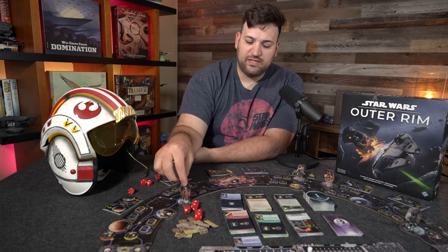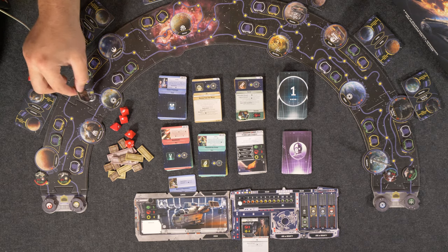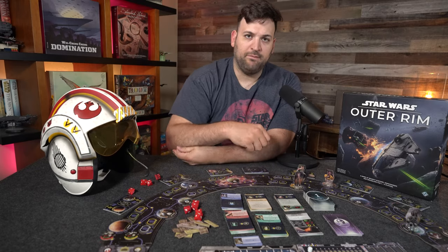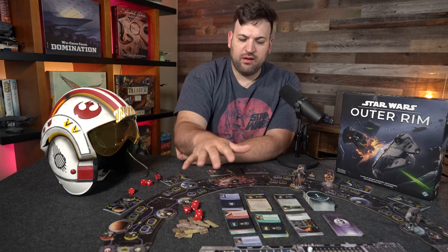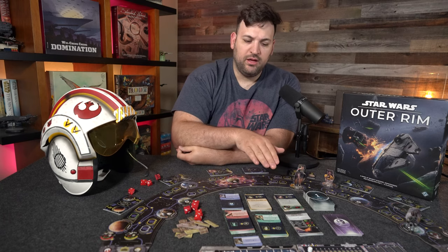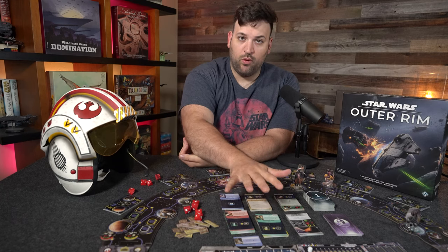The final thing you can do in the planning step is move. When you move, there are little waypoint blips that indicate how many spots that movement is. Han Solo can fly really fast, so we'll move over to Nal Hutta. In the action step, we have several options: we can deliver any cargo or bounties, and we can also shop the market. Generally in these pick-up-and-delivery games, you have an open market available to all players — it's kind of the economy of the game.